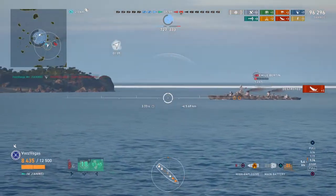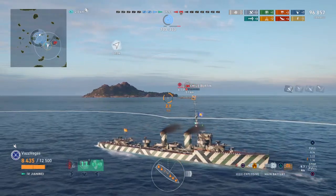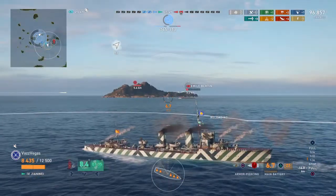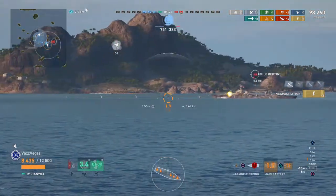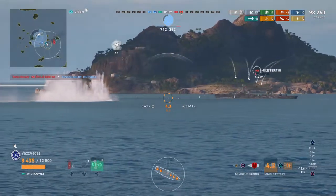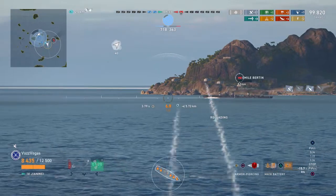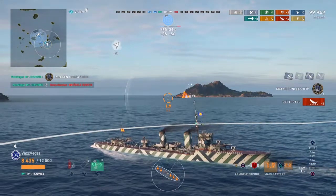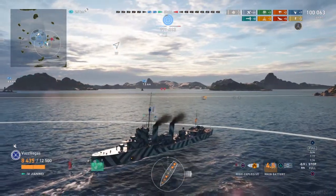We had a look at that PEF to see how his health was doing first, because we need him. Our flooding got him after our two torps — that was our fourth kill of the match. Now we just got to hope this Emil doesn't get poached from us either. We got a few shots in with HE and then swapped to AP just for the hell of it. He is full broadside to us so let's give it a go. Our salvo just left him with a sliver of health — come on, come on, yes! Kraken Unleashed — fifth kill of the match.